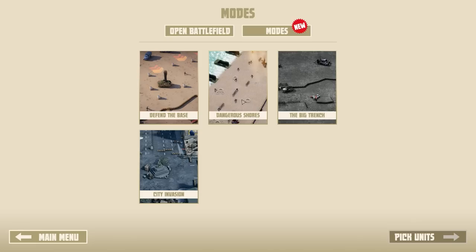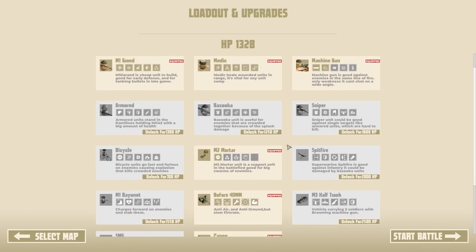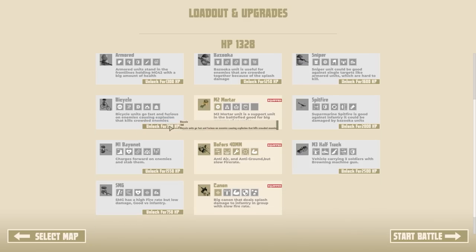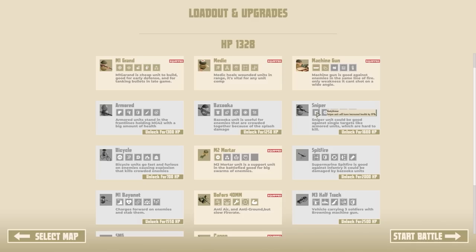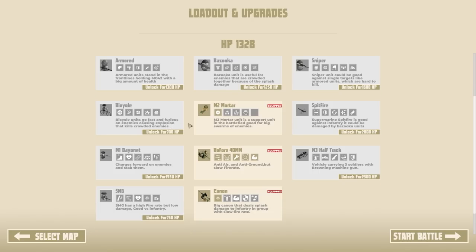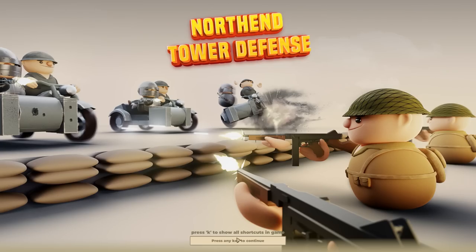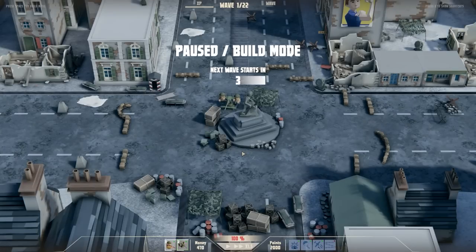Let's try another map — we've done Defender Base, there's Dangerous Shores, Big Trench, and City Invasion. Let's try City Invasion — sounds quite interesting. Picking units: we've got 1,328 points so could get Armoured Units, Bazooka Teams, Bicycle Units — those charge forward and blow up, which seems a bit strange — Snipers, or an SMG. I'll just hold onto points and start the fight since I've never played this one before.